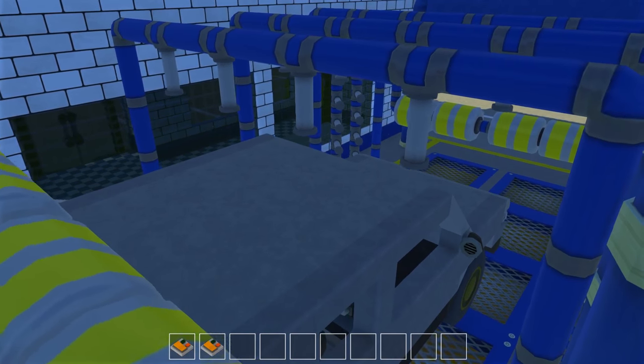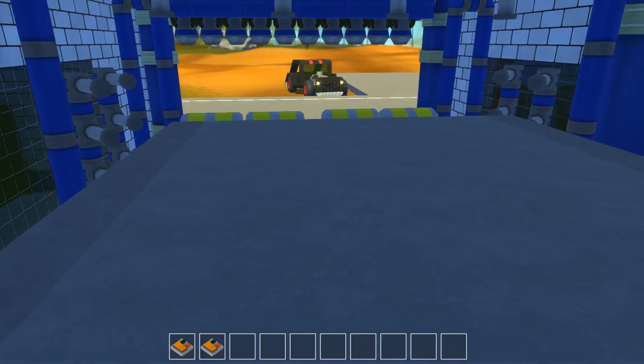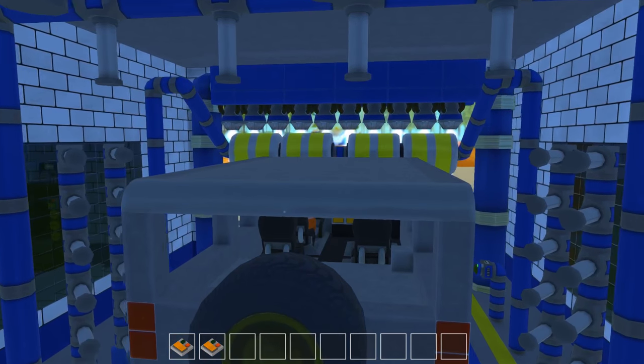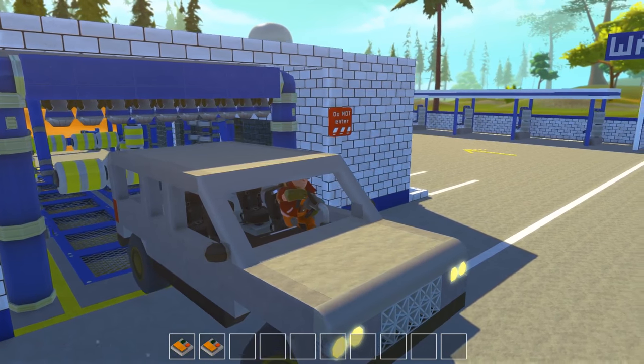We hit the second nozzles that turn towards the car, still going through here, and then we hit the last roller that rolls over the top. Then we get to the dryers — thrusters — and you just kind of push yourself out here and voila, that's it.